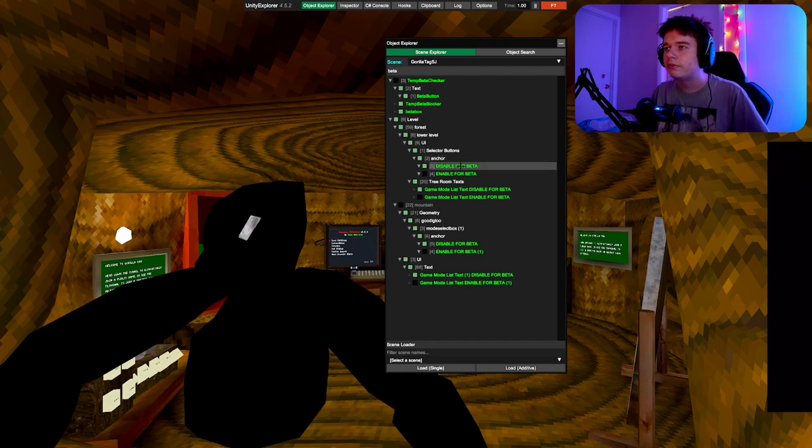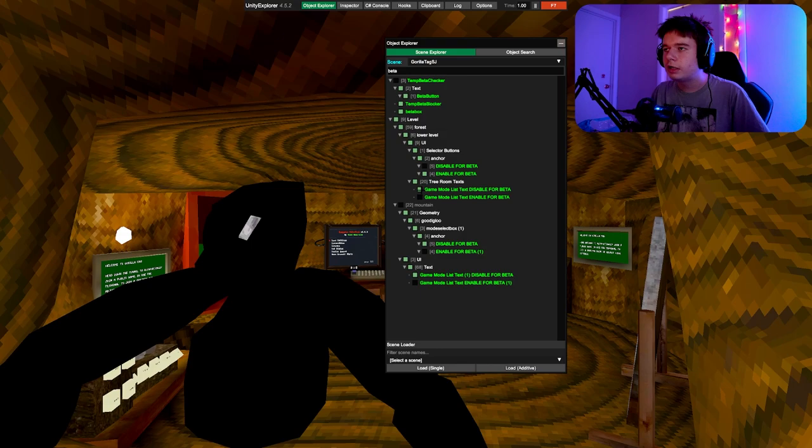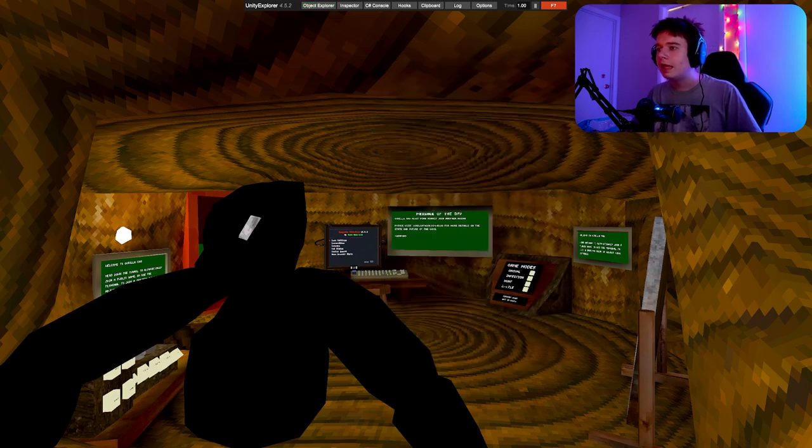After searching 'beta,' you'll see four items appear. On the anchor at the top, you'll see 'Disable for Beta' — uncheck that so it's black, then check 'Enable for Beta.' At the bottom you'll see 'Tree Room Texts' — uncheck that and check the enable option. Scroll down if you don't see more items — uncheck 'Disable for Beta' again and enable it, and uncheck 'Game Mode List Text' and check it. Then click the minus or slash sign and you'll see the battle game mode appear.